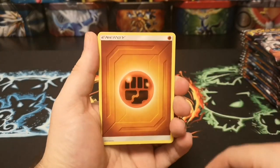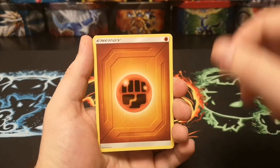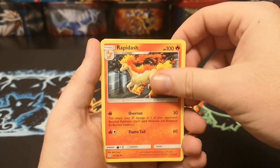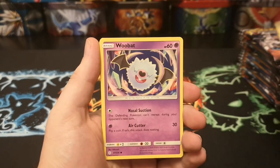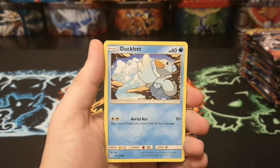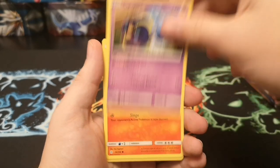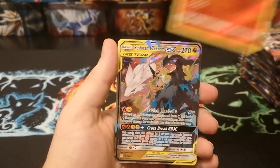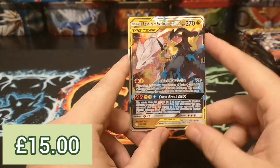So it doesn't necessarily mean you're going to get something good — I might be wrong, might just be something I misheard. We start with a fighting energy, a Rapidash, Vibrava, Norse Pass, Wobbuffet, Ducklett, Helioptile, Cosmog, Slugma, a reverse rare Emboar, and a Reshiram and Zekrom GX.